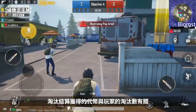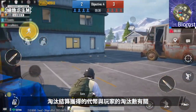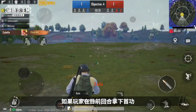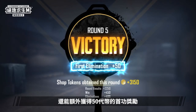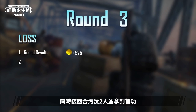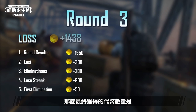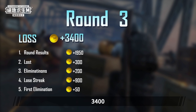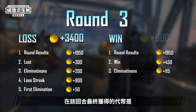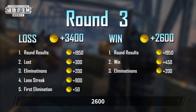Elimination results also impact the number of shop tokens players earn at the end of a round, with 100 shop tokens for every enemy eliminated. If a player gets the first elimination, they'll also get a bonus of 50 shop tokens. According to this rule, if a player enters a two-round losing streak in round three, eliminates two players, and manages to get the first elimination, they'll obtain a total of 3400 shop tokens at the end of the round. Meanwhile, a winning player who has eliminated two opponents will obtain a total of 2600 shop tokens at the end of the round.